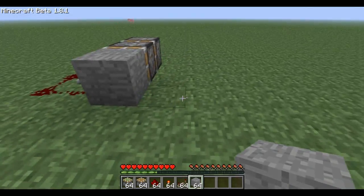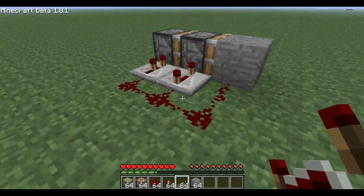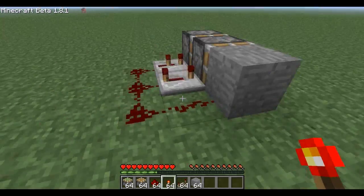Say you have a block here that you want to extend out twice — you'll do this in this fashion, and then when you power it, it goes out twice, and when you unpower it, it goes back in. It's all good, it works great.